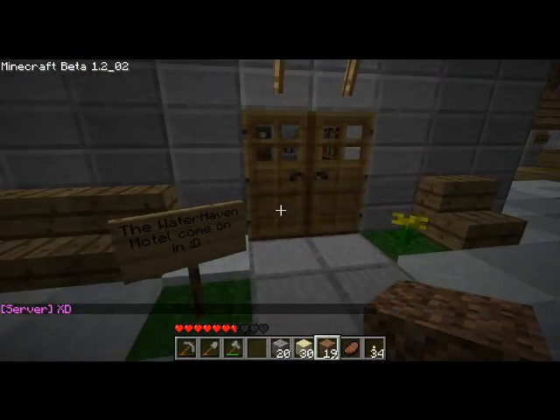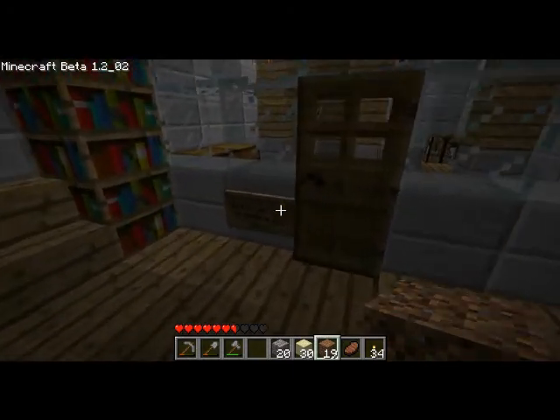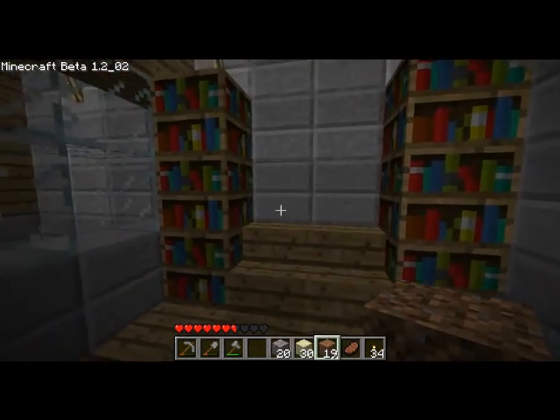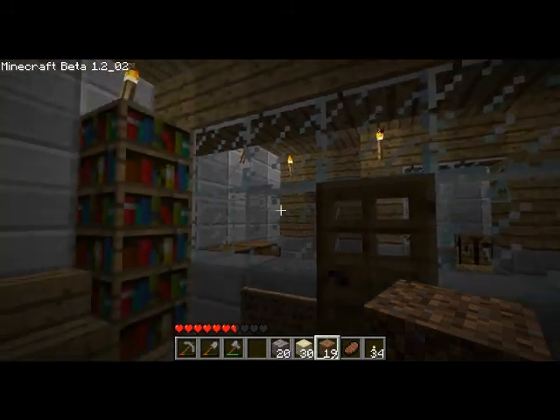This is Martin's motel - Waterhaven Motel. Come in. We go in here per room. He's got some books there and some seating. Nice little office area.